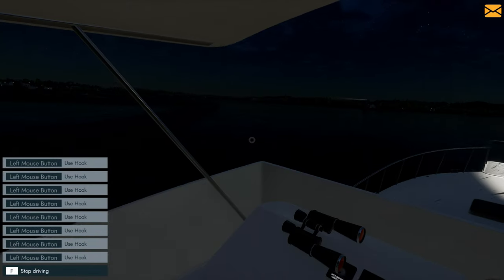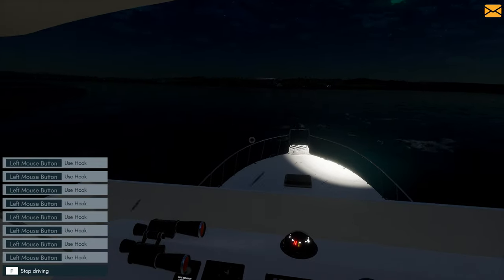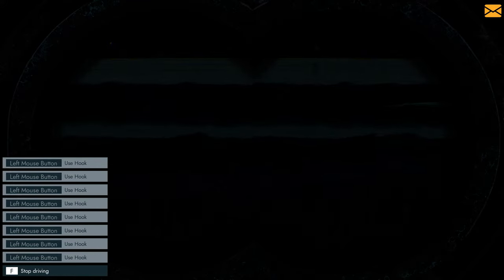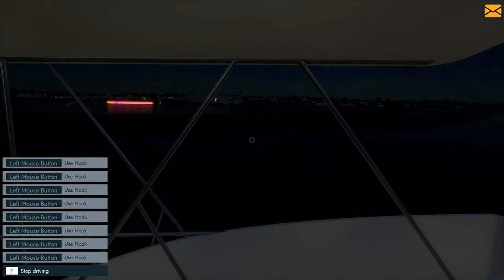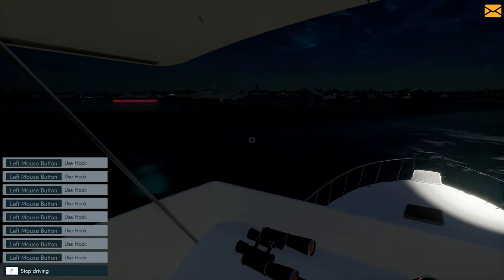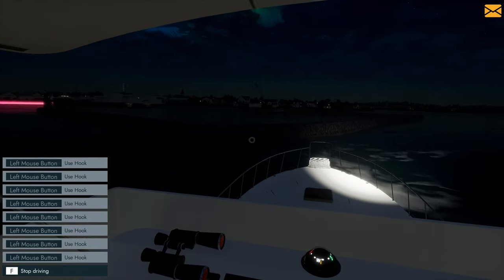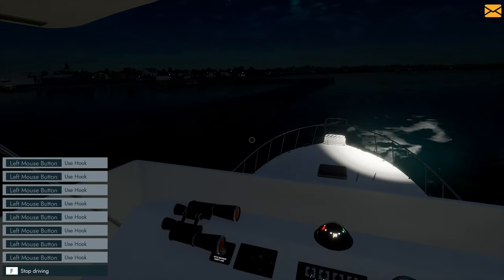The crew functionality is — I assume it's broken. I can't imagine this is what they planned it to be. So I'll just drive myself in. It's a bit risky coming into a port you've never been to before. It's really difficult to see — I don't know what I'm looking at. Is that a shadow or is that a rock?